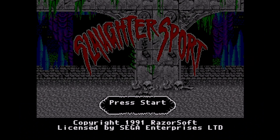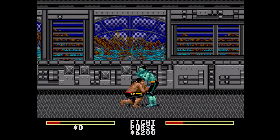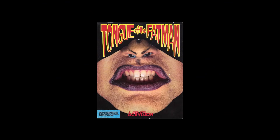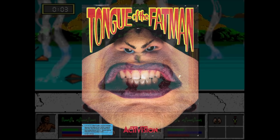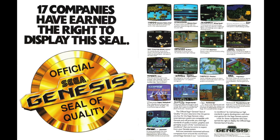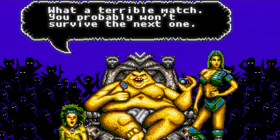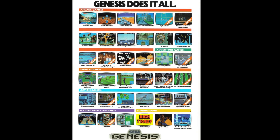This is Slaughter Sport on the Genesis from Razor Soft. This was an attempt at a one-on-one fighting game long before the genre was refined into what we know today. The game was originally released as Tongue of the Fat Man on PC, and also known as Mondoo's Fight Palace on other platforms. When the Genesis was announced, this was one of the first third-party games supposed to come out alongside a football game called Hard Yardage. Unfortunately Activision was falling on some pretty hard times back then.